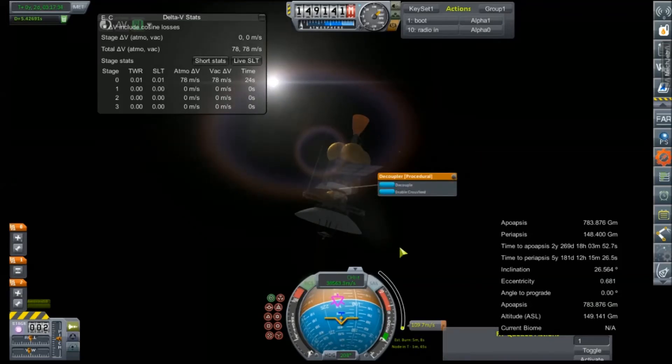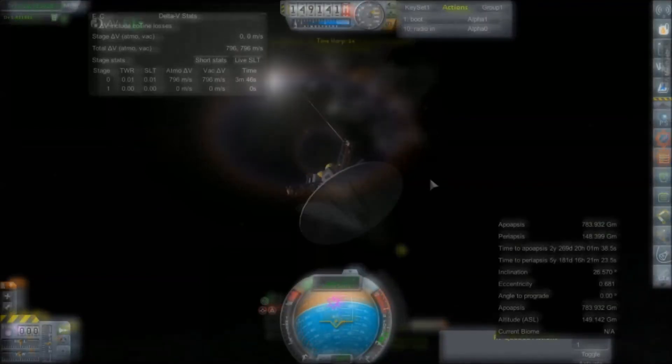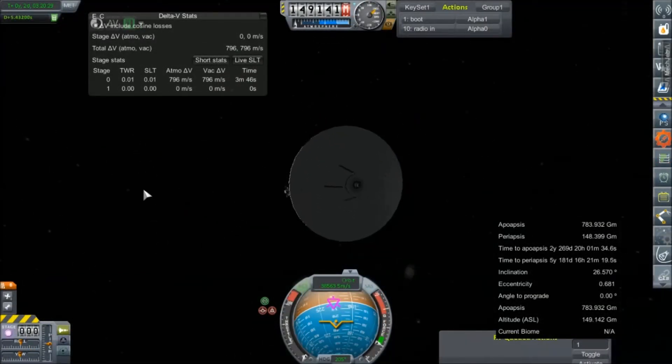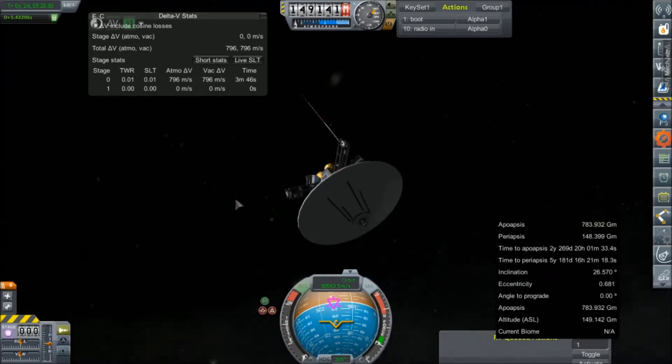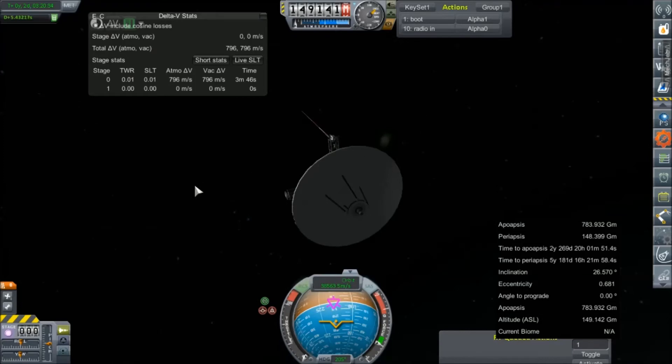Decouple. Signal will take about five seconds to get there. There we go. KSP has crashed. Well, we recovered from the crash — sort of. The node was a little messed up, but the spacecraft seems to be in good working order.